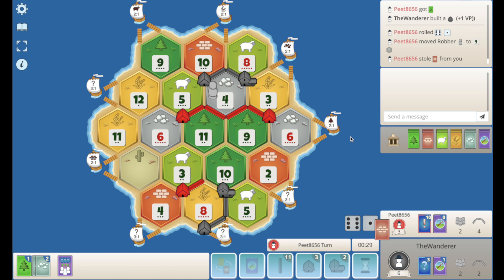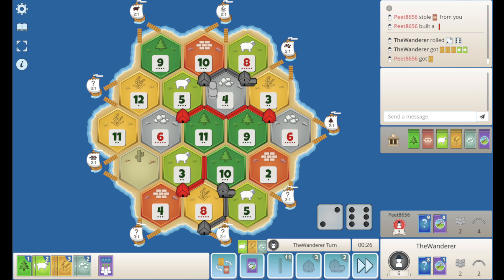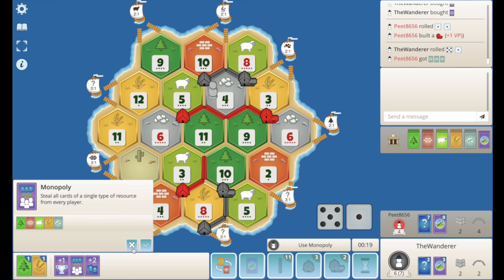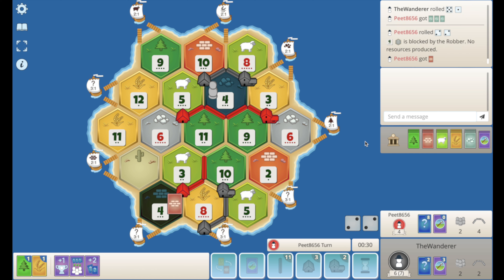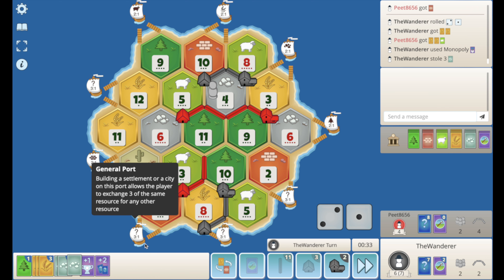He rolls a 7, steals my brick, drops the road upwards. Let's roll. 8 — nice. That's 2 devs, all day every day. I didn't get a knight, which is a little bit gross. He gets a city. Do I take the ore away here? It's only 3 ore. I'm going to risk it for one more roll. 4 rolls — he can't do anything. Now I rip the ore — mono, and I rip the ore here. I think that was the right play.